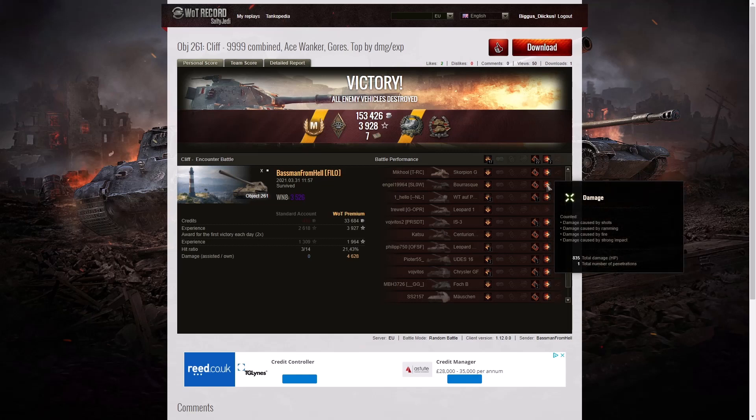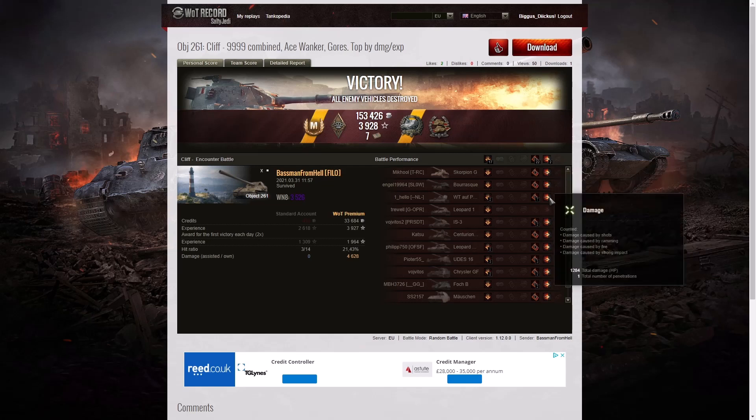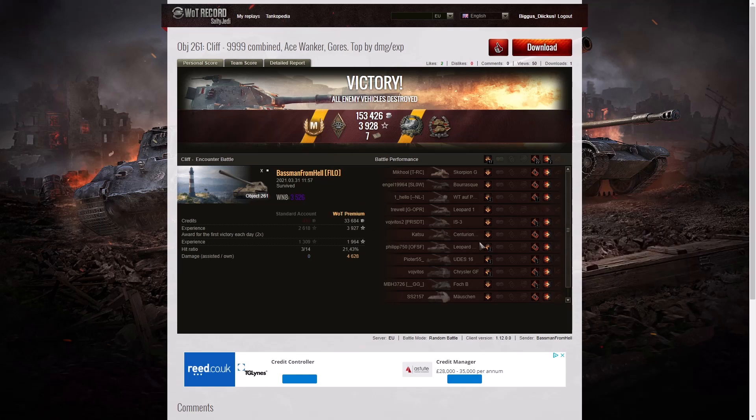He hit that Borasque for 835 hit points with a penetration right up on top of the hill. He hit the Scorpion for 352, which makes me think the Scorpion was out front — he did hit him when he was in the bush but the guy pulled back afterwards. Then he hit the Waffenträger twice for 1,284 and one of those was a penetrating shot. He must have got a full penetration with a high roll the first time around and pretty much devastated that vehicle.